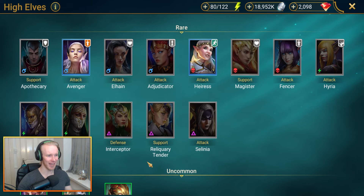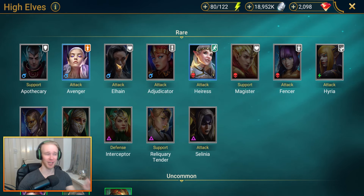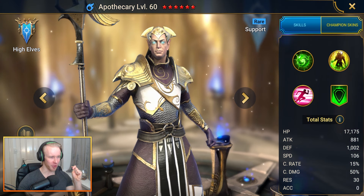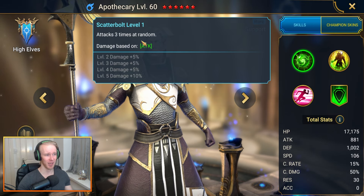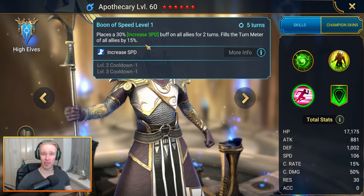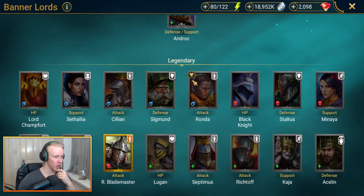The High Elves have a lot of great rares: Heiress, Alhane, Avenger, Apothecary, Reliquary Tender. The award goes to Alhane if you didn't start with her. If you didn't get Alhane, a big shout to Reliquary Tender, but besides those two it's probably Apothecary. His kit is just too good — an attack three times at random on the A1, a standard heal on A2, and a big increase speed buff with turn meter fill on the A3. Get Apothecary.